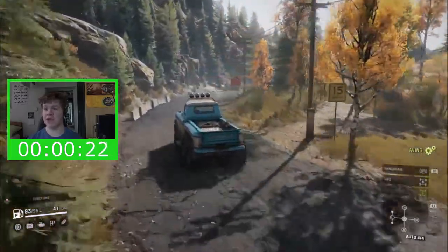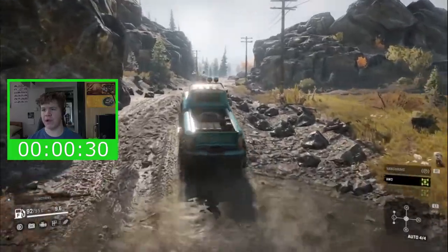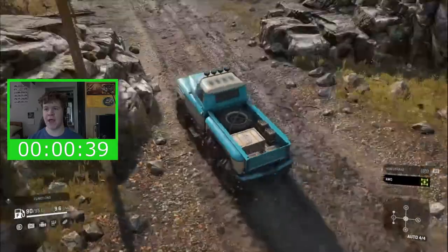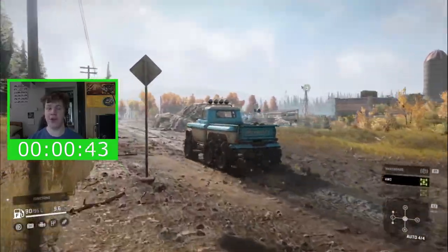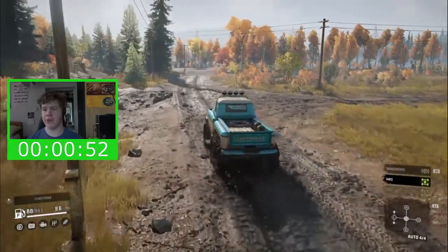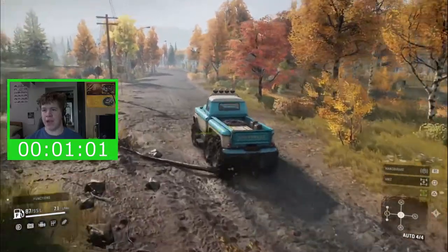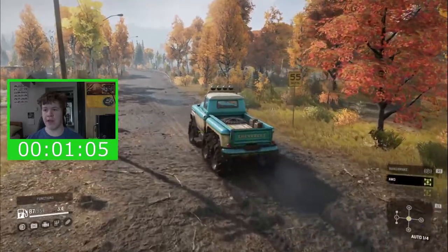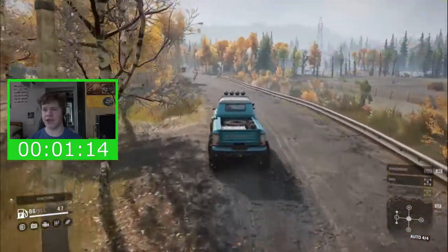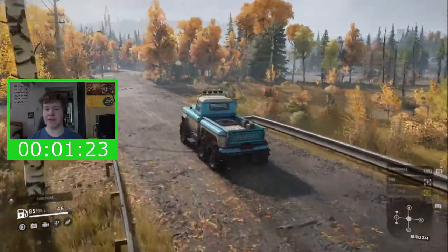We have 95 liters of fuel which is nice. We also have permanent diff lock which is really useful — even when driving in automatic we have diff lock, which is quite unique among scout vehicles. We also have switchable all-wheel drive, which is obviously really useful. I'm going to try to drive with all-wheel drive off as much as I can just to conserve fuel — we are allowed to use it, but I want to conserve as much as possible. We are allowed to stop at fuel stations along the way.